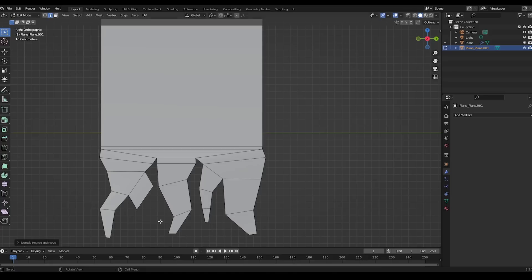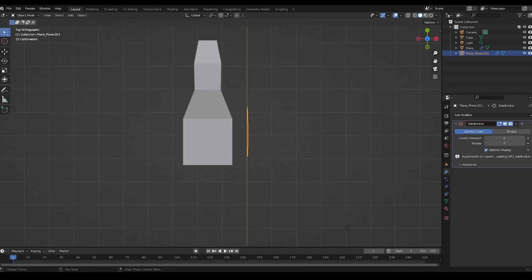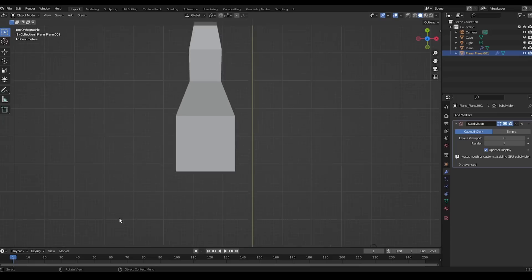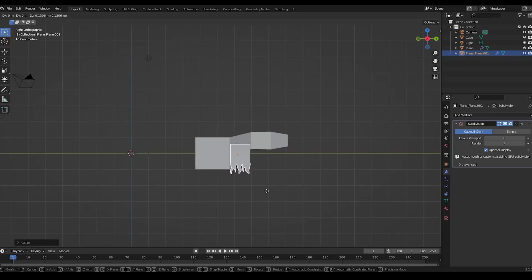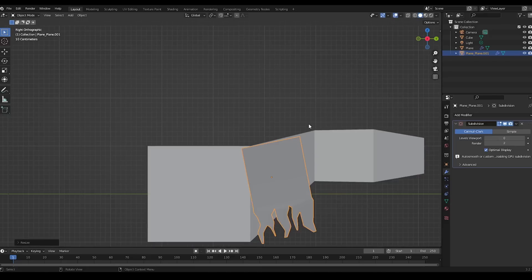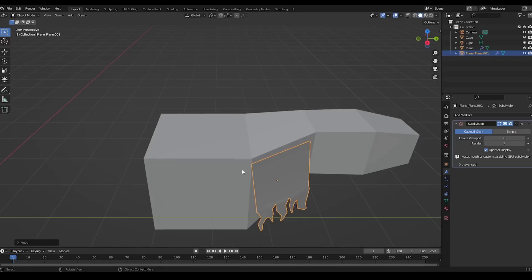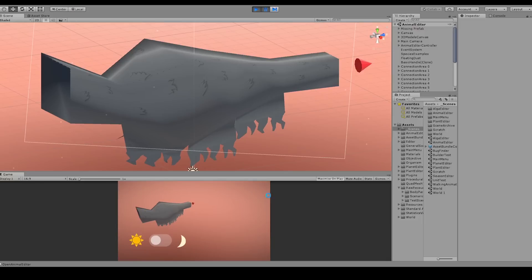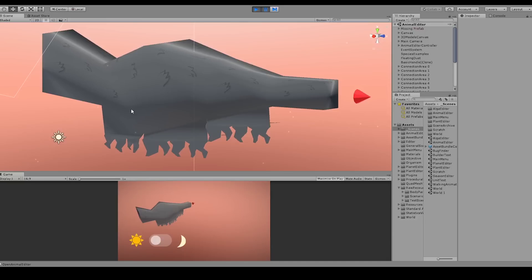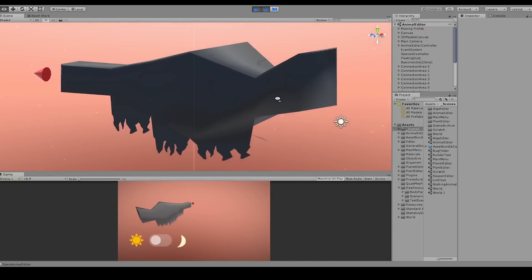Next up was merging these models into the animal. For that to look good, the rotation of the strand model needs to match the rotation of the place I want to merge it with. Unfortunately, my trigonometry skills related to rotations had gotten a bit rusty, so I had to refresh my understanding of sinus and cosinus to make that work. As you may remember from earlier videos, the animal creation happens with simplified low-poly models that are smoothed at the end of the process to look less blocky.